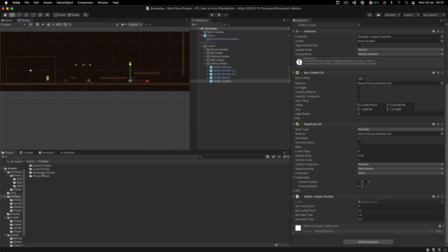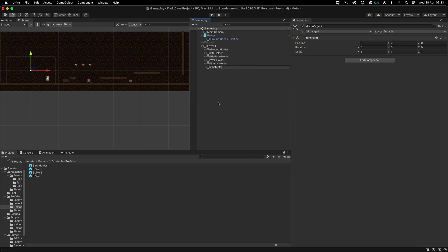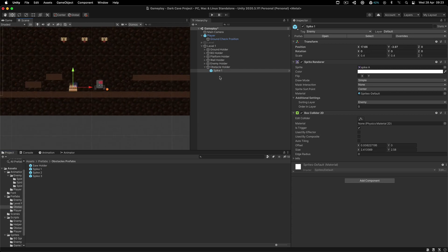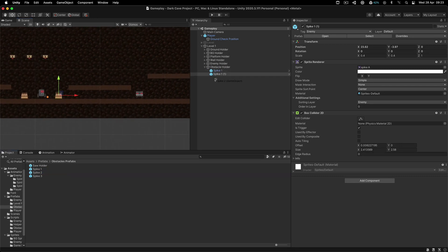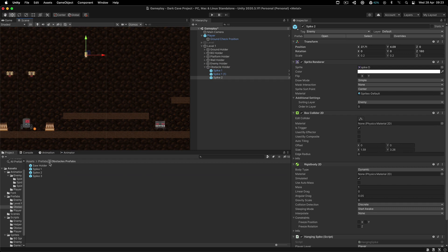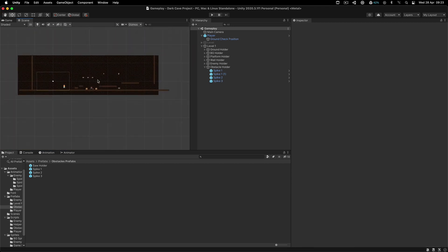Next, we also have the obstacle prefab. Right click and create the obstacle holder. Then start placing spikes where you want them. Make sure spike one is set to be a trigger — this bad boy needs to be a trigger. You can place one here, one there, place spike two which falls down somewhere overhead, and place spike three wherever you want. This is totally up to you.